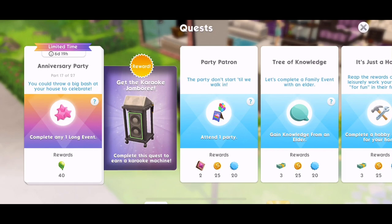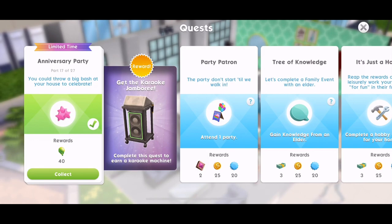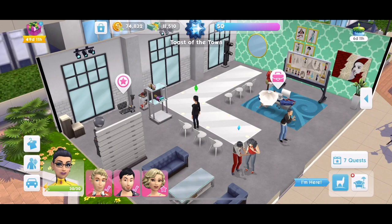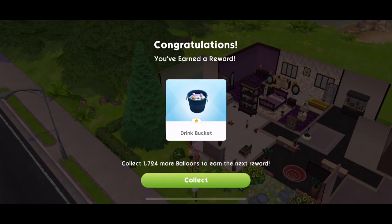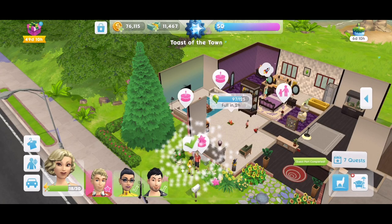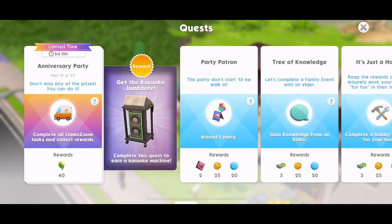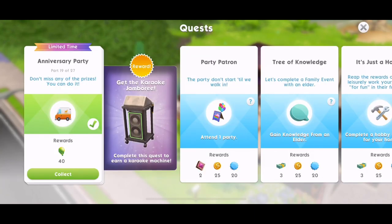Part 17: you could throw a big bash at your house to celebrate — complete any one long event. Done. Part 18: now's your chance to claim some of the best prizes from the past year — collect 600 balloons. The best thing for balloons is the special activities: the home base bash, hit the club, and treat yourself. Done — we've earned the drink bucket prize and completed that part.